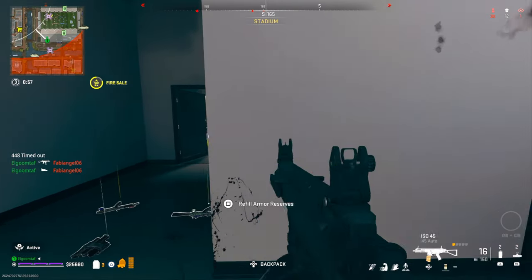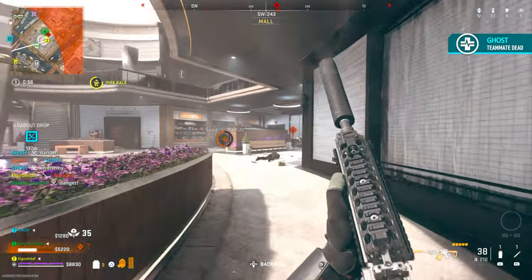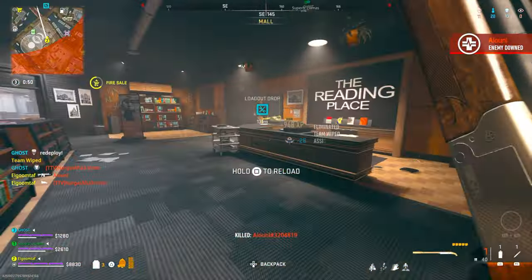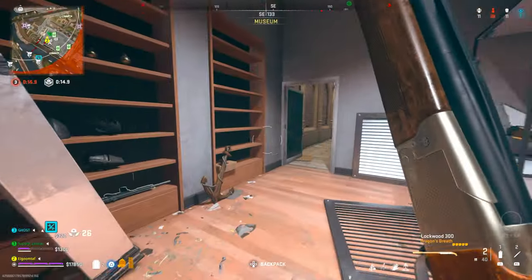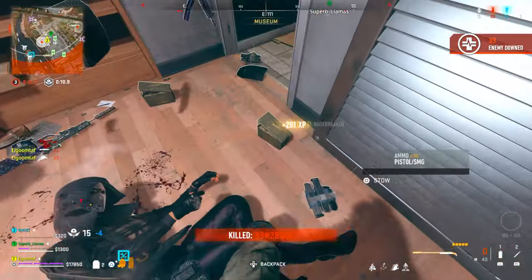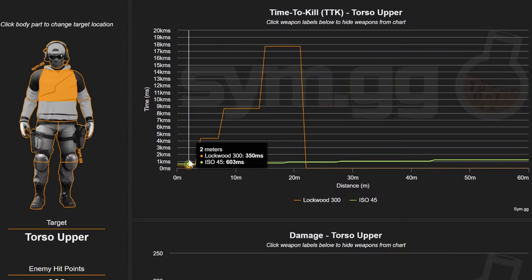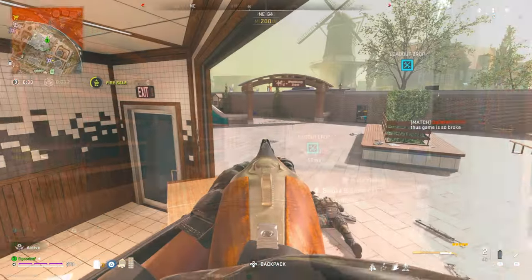Another build that really needs no introduction is the Lockwood 300 with Dragon's Breath. I've talked about this one many times before, and in solos it will easily shine among the others. This one is just so devastating — it is an absolute monster to behold. A lot of people don't realize that yes, it's only two shots, but that's actually why it's so good for solos. Because of its two shots and fire rate, your time to kill is about 350 milliseconds, which is basically almost half of what the ISO is.